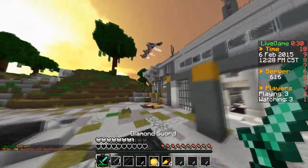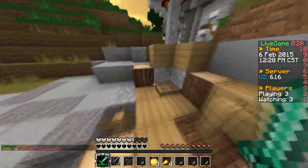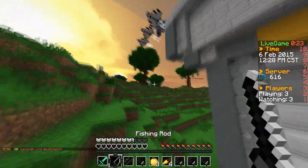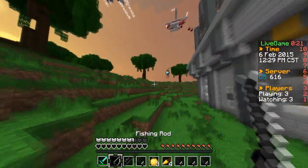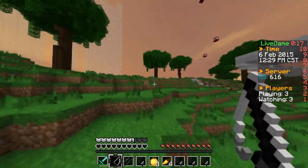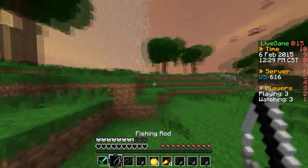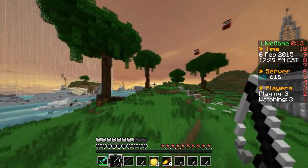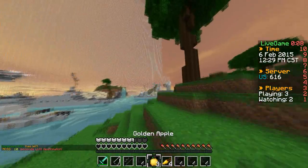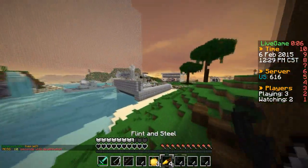The download link will be in the description for you guys who want it. This is basically like a 16x16 version of my 64-bit pack — kind of, I guess, in a sense it is. You got the weird flint and the seas are kind of dark, but I like them dark — they look pretty nice.